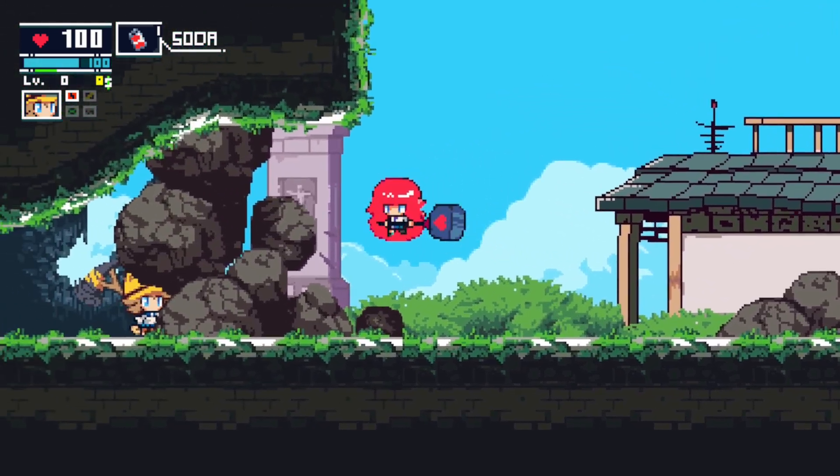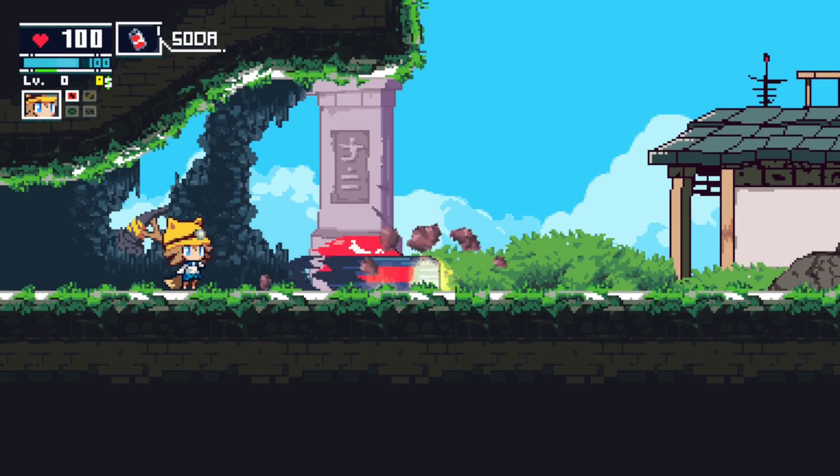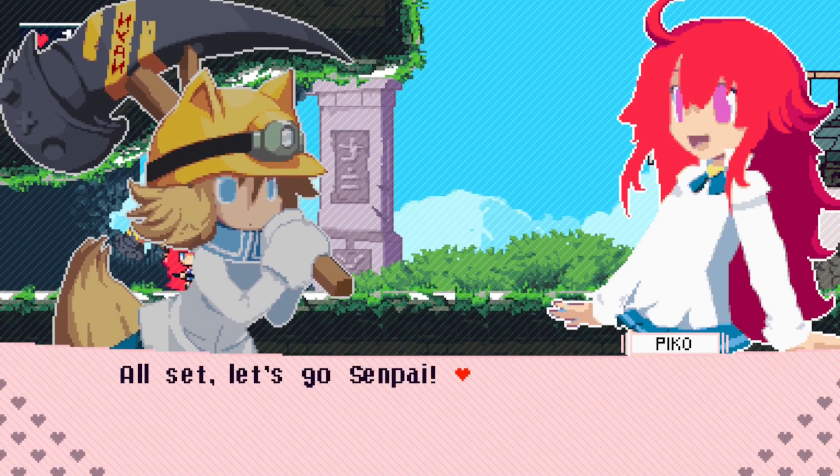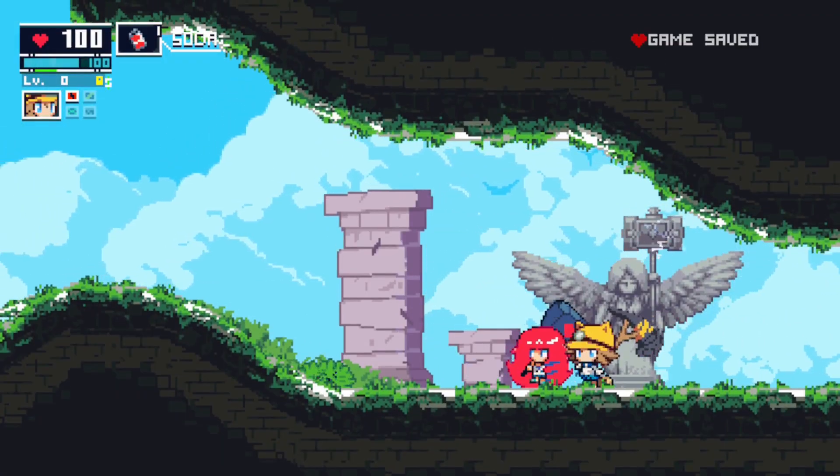There are health power-ups you can find as well, which is kind of cool. There are also power-ups for the drill — you find the drill and then find more drills to power it up further. But there's really not much explanation as to what just happened when you find things. You just find things.